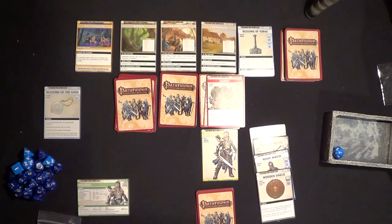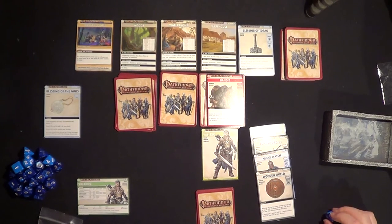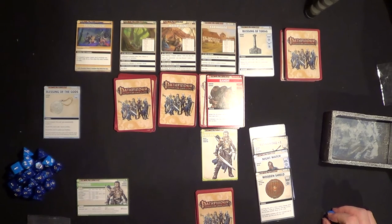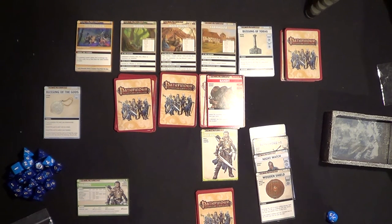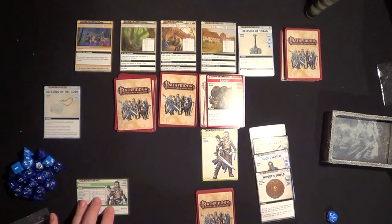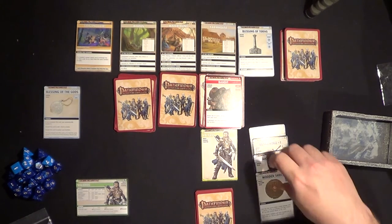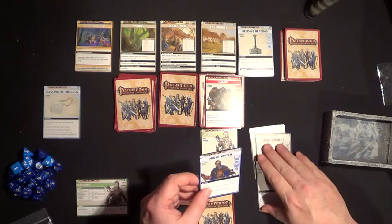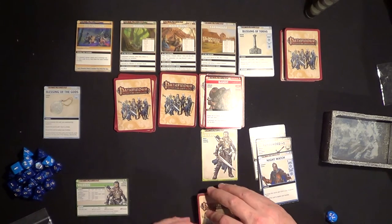Explore again and we get the bandits. This guy is one of the henchmen. Check to defeat is combat strength of 8. It just says combat — check to defeat and combat 8. I'm assuming that means I attack with strength, which would be melee. Oh hang on — before you encounter, recharge a card of your choice from your hand. So I'll do that. I think the wooden shield is a bit useless because I'll be using the long sword. So I'm going to use the long sword.